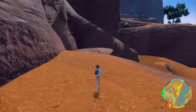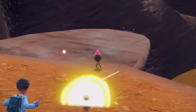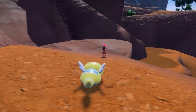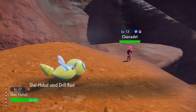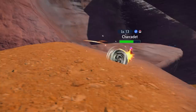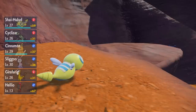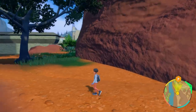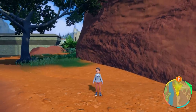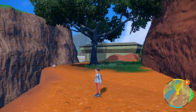I've seen Charcadet in a couple of other areas too — I saw one on the map right before Mesagoza but couldn't find it when I looked. Luckily this spot near the east gate is pretty early in the game and you can get Charcadet quickly. There are other areas on the map where you might encounter it, but this is at least a consistent location where I found Charcadet.